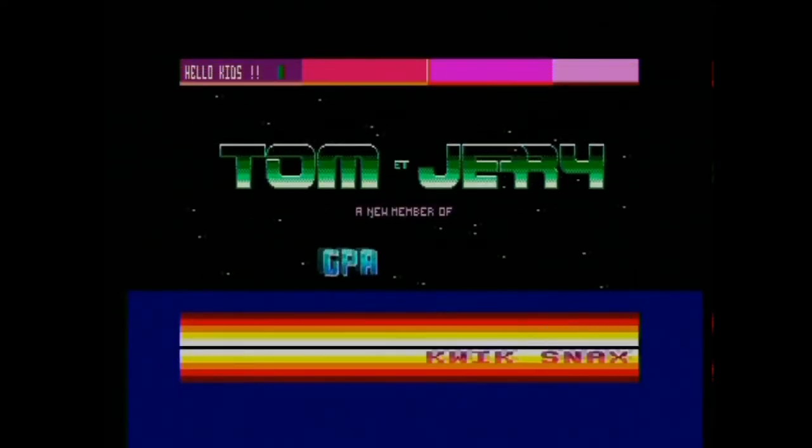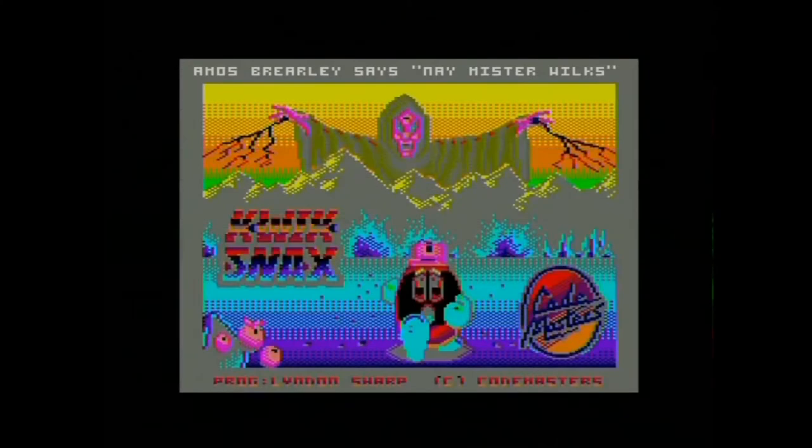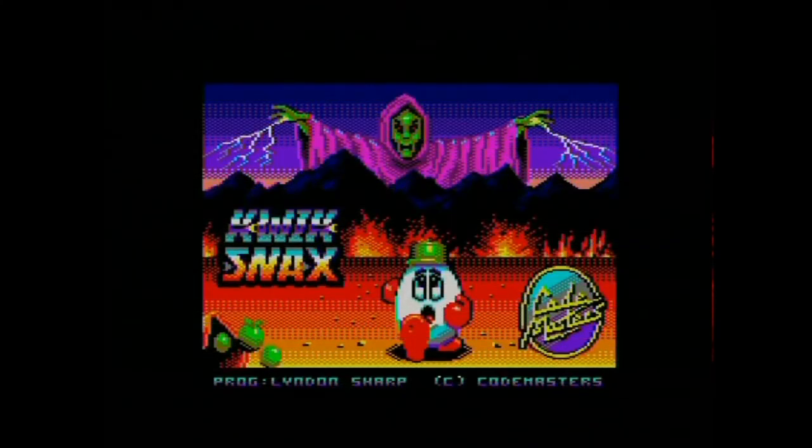An interesting thing about this game: the Commodore 64 version — not these, but the trainer screens again — the Commodore 64 version is a totally different game than the Spectrum and Amstrad version. I don't know why that is, but it's a completely different game. That looks a bit weird — that's probably what it's coloured in for us.